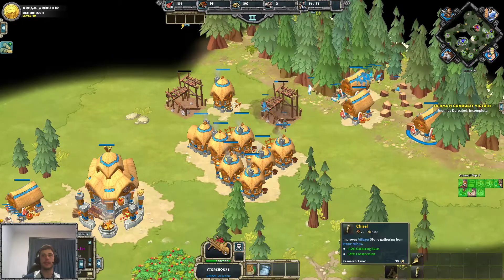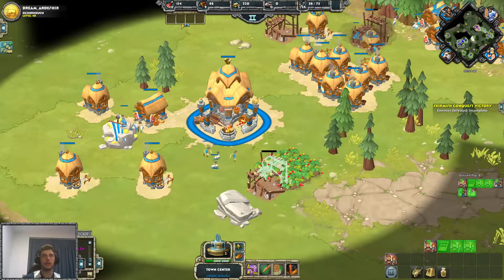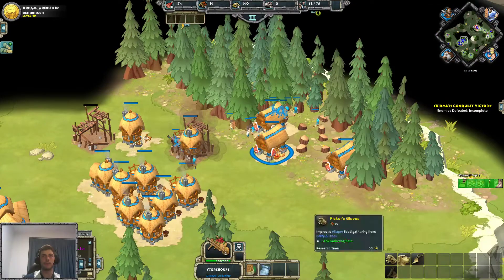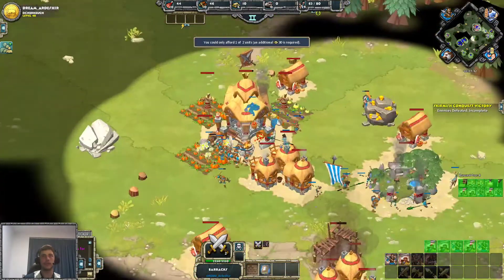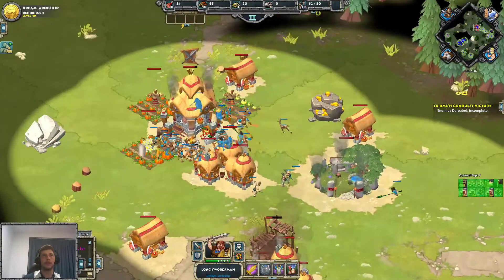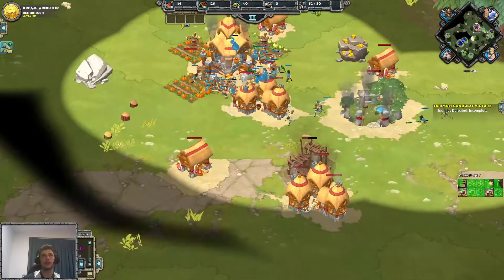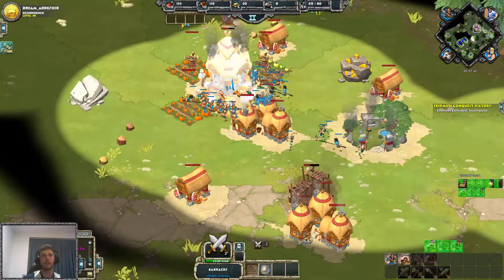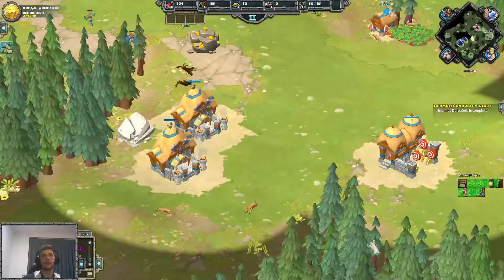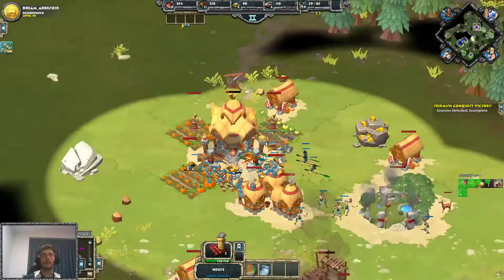Against AI, same sort of deal. From here you can look at working towards getting your age 2 town centre, even taking chisel, because you've played so aggressively — getting all your economy upgrades. And yeah, just if you can force him to garrison everything, try and snipe the town centre if he hasn't got any fighting units; otherwise pull back if it's going to be too much. And yeah guys, that's a bit of a guide to proxy play as Celts, but you can sort of use these tips for any civ. Cheers for watching.